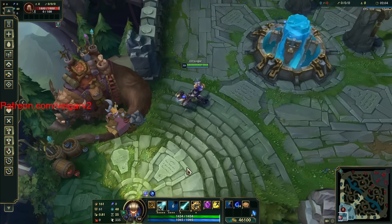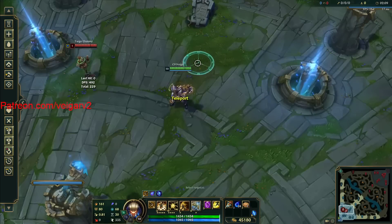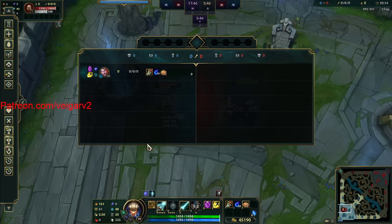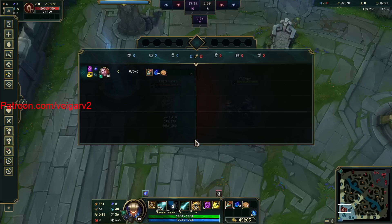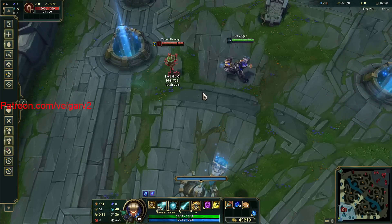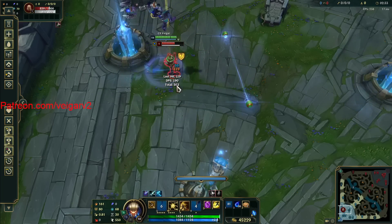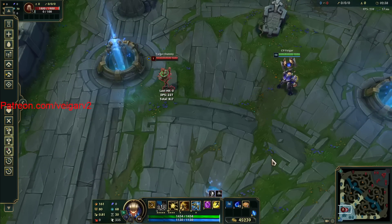229 damage. That is going to be the only difference in terms of damage — that's the only time Eclipse can ever out-damage Prowler's: when you do just the Eclipse proc itself. This will never happen, because once again, if I keep autoing and start throwing QE and actually using my Prowler's — because I'm in auto range, so I'm in Prowler's range — then Prowler's will simply out-damage it once again.